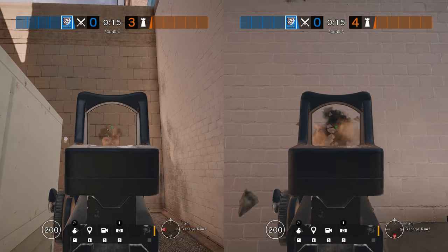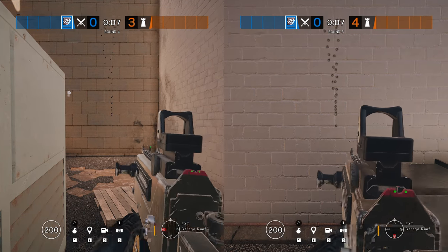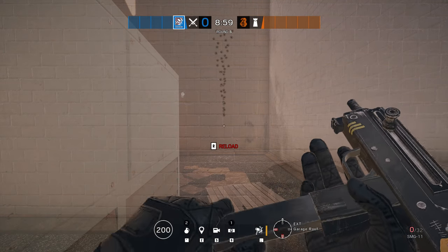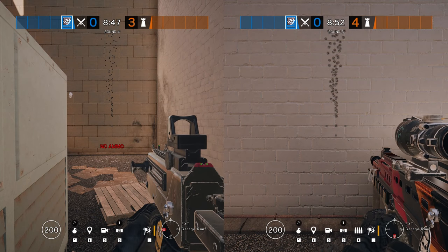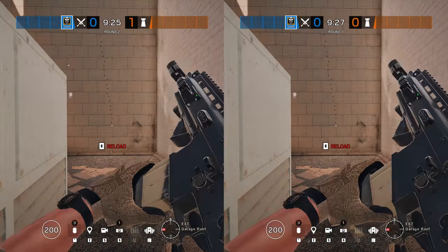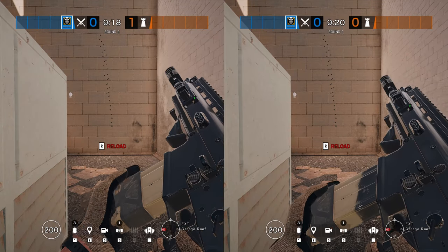If we aim somewhere completely different, the comparison becomes a little tougher because of the different distances and surfaces, but I think it's absolutely clear that the recoil remains identical. And we can run this experiment again and again with literally any weapon in the game and the results become 100% predictable. There's no doubt about this anymore — recoil in Rainbow Six Siege is not random.